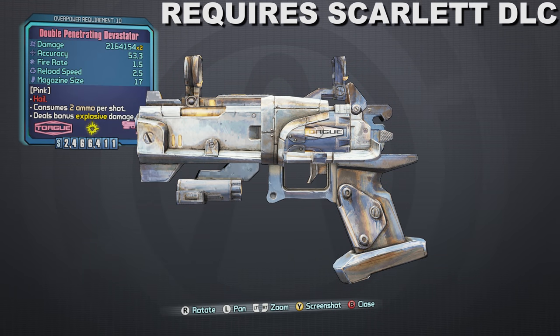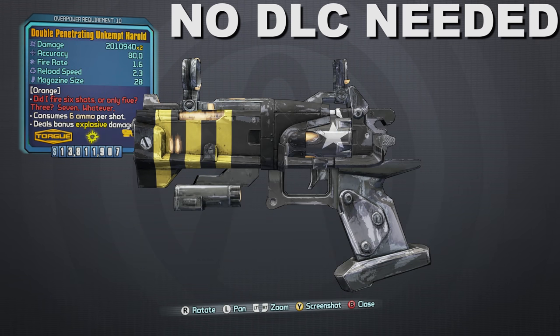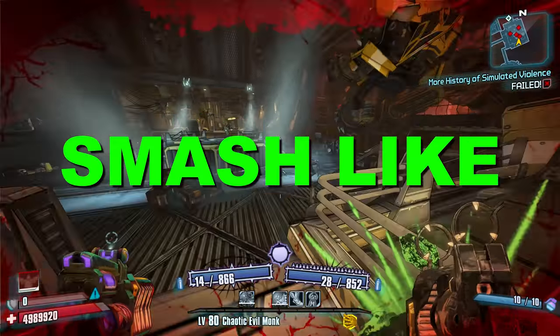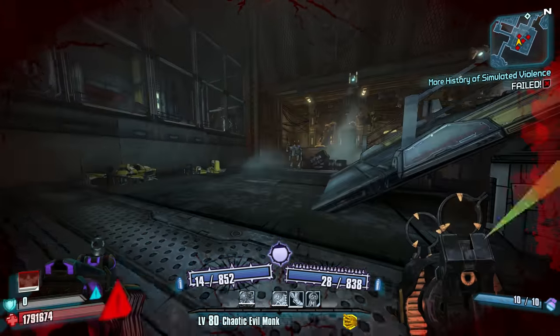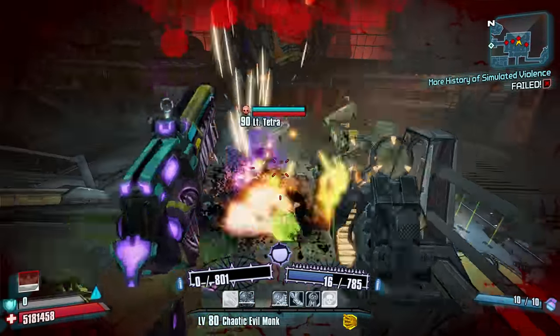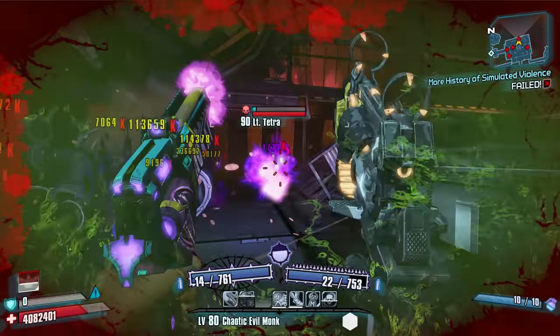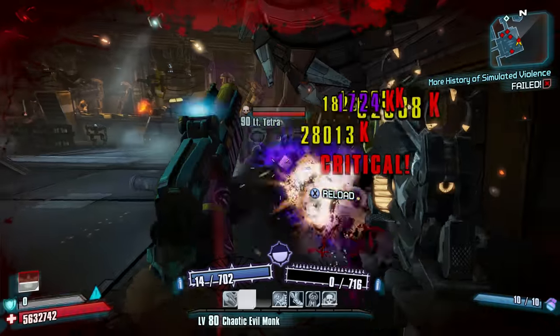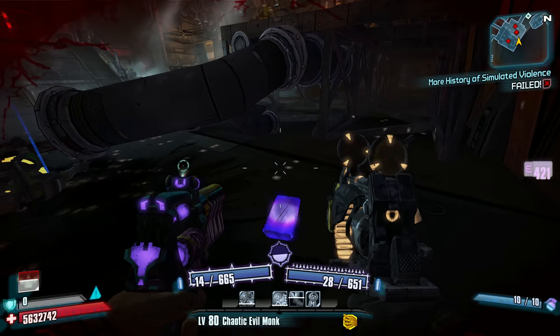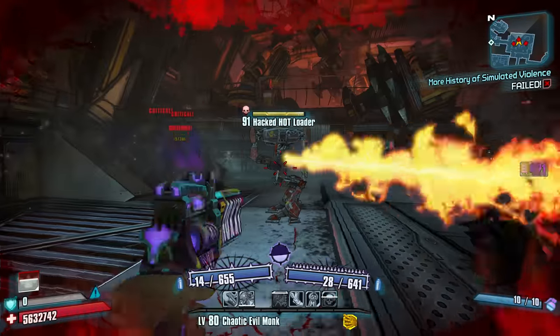And for our final entry, number one — wait, I think we got the wrong Torgue pistol here. Let's try that again. Number one: the Unkempt Harold. I doubt anyone is really all that surprised this is number one. The Unkempt Harold and its Double Penetrating variant are the most powerful pistols in Borderlands 2. This is thanks to how the standard variant fires an additional 7 unlisted projectiles in a relatively tight horizontal spread, allowing you to deal potentially 7 times the listed damage. The Double Penetrating variant fires 14 projectiles, which yields even better damage output.